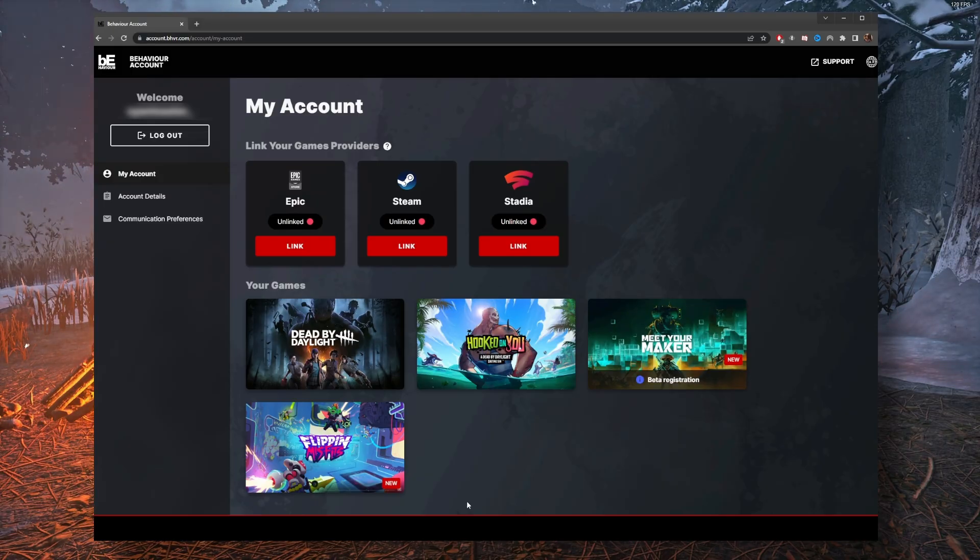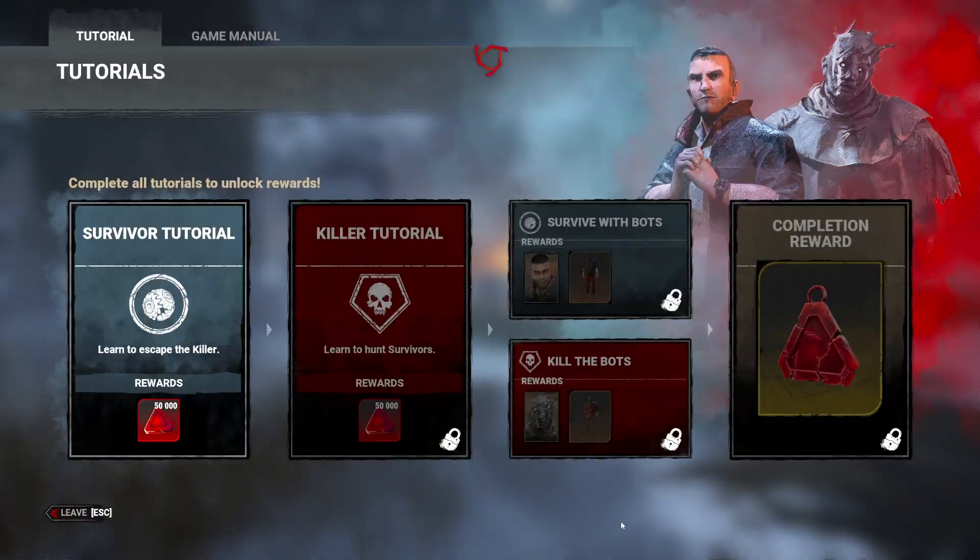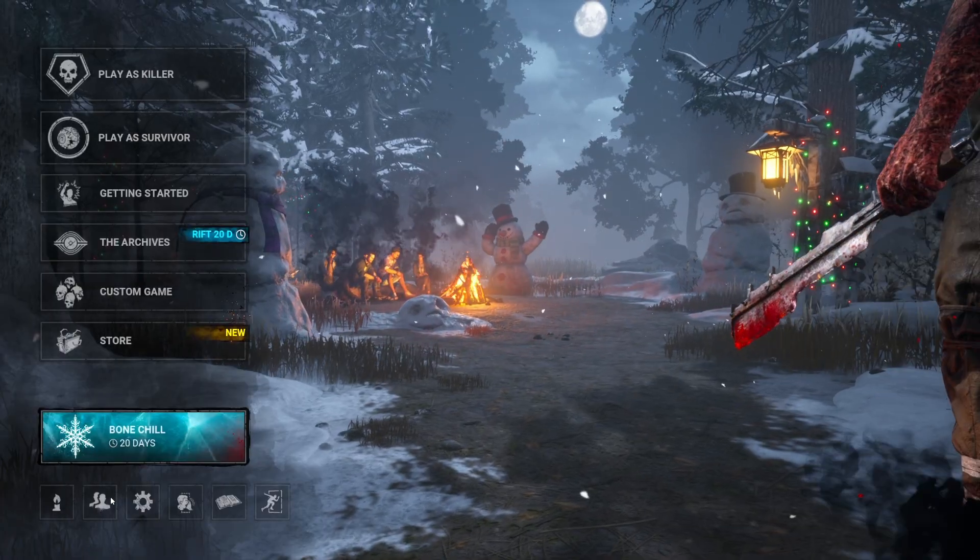The first thing you're going to want to do is make sure you have launched Dead by Daylight on the platform you're linking at least one time before attempting to link. Otherwise you're going to run into errors, and it's going to cause nothing but pain.